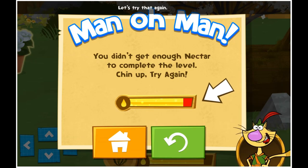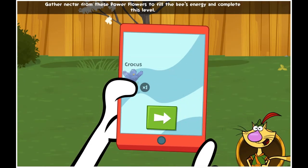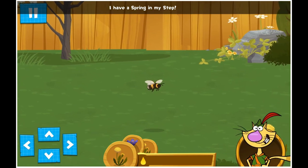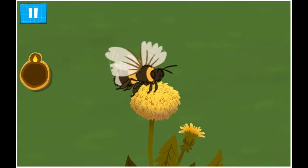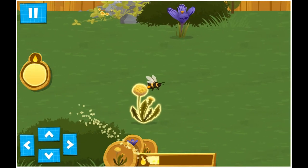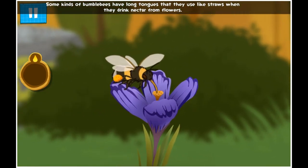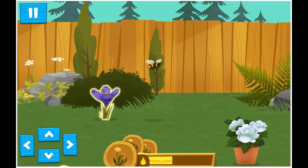Let's try that again! Gather nectar from these power flowers to fill the bees' energy and complete this level! I have a spring in my step! Some kinds of bumblebees have long tongues that they use like straws when they drink nectar from flowers! That smells divine! Go ahead!